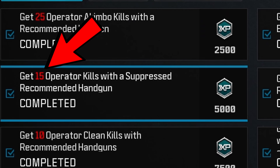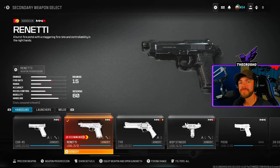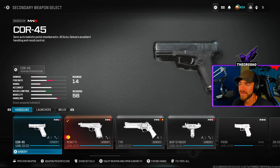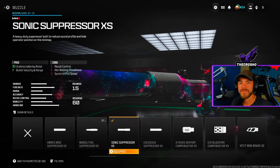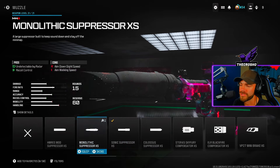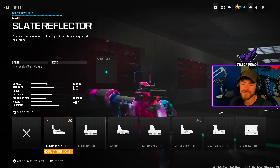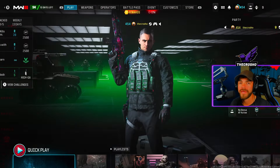How to get 15 operator kills with a suppressed recommended handgun in Modern Warfare 3. I'm going to show you how to complete this in one simple game — super fast. Make sure you're using a recommended handgun, indicated by the fire symbol next to the gun name — that's either the Renetti or the Basilisk. The suppressor aspect means you must equip a muzzle that has the word 'suppressor' in it. I went with the Sonic Suppressor. I'm also using an optic because I'm working on headshots.